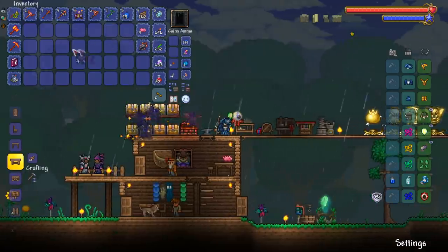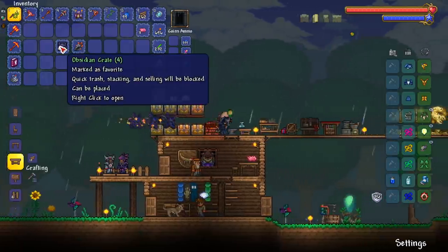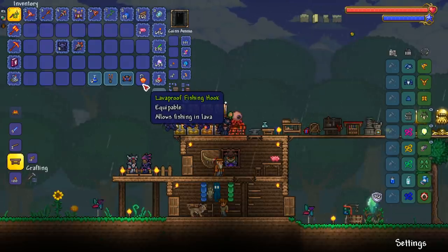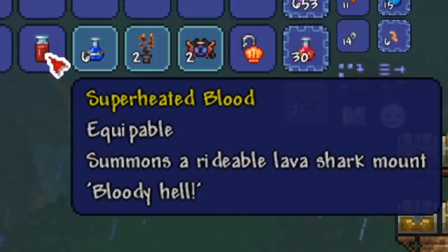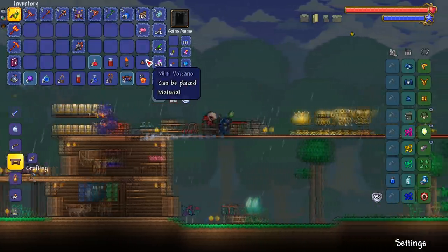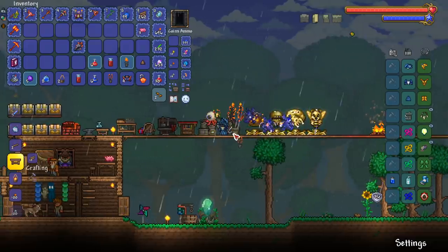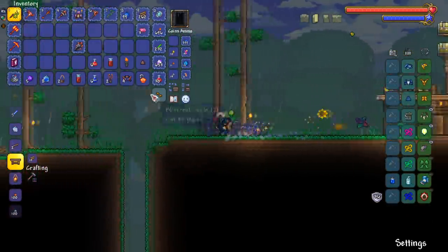I was fishing forever and only caught four crates and a Demon Conch - not too bad. There were a couple of Sida fish and Flarefin Koi but yeah, lava fishing. Let's see what we get - I want to get that new mount. Oh, we got the lava-proof fishing hook, which is really good because now I can use regular bait. Yes! We got the rideable Lava Shark mount! We also got two Mini Volcano placeable items. I love the items you get from lava fishing - they're really hard to get.